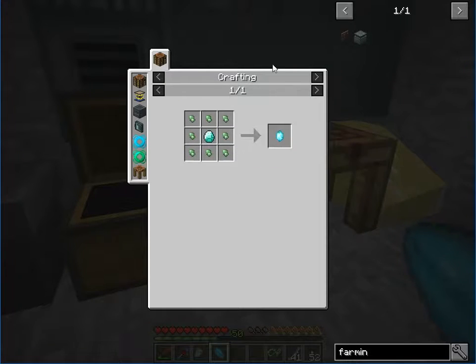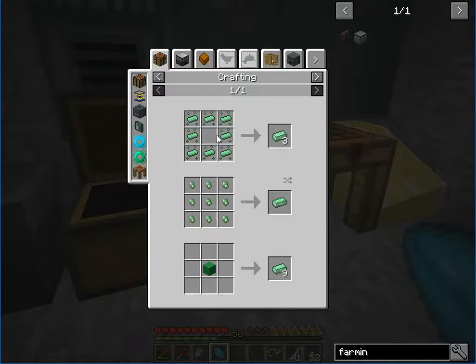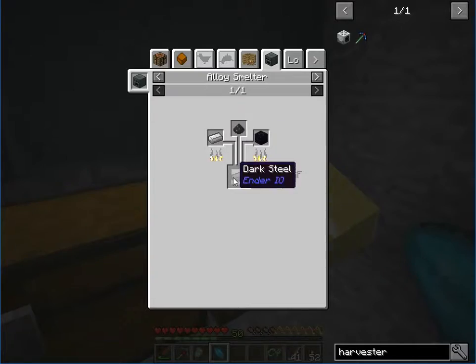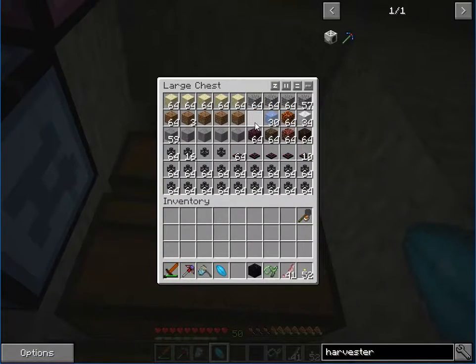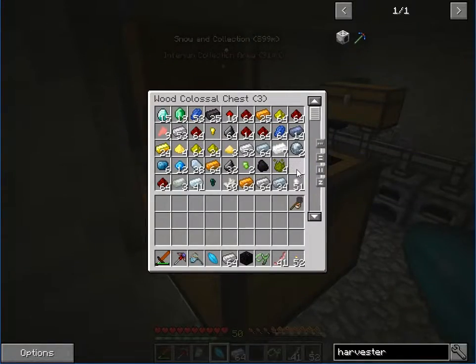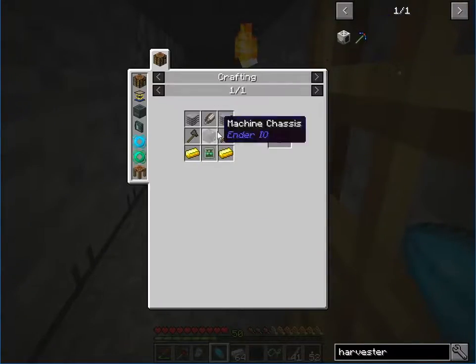I made these aloe smelters a little while ago. To make the harvester — or farming station — this is the cheaper one. We can make all this easily, but we need pulsating iron and slice and splice, and a bunch of stuff. The hardest thing is the pulsating iron nuggets.